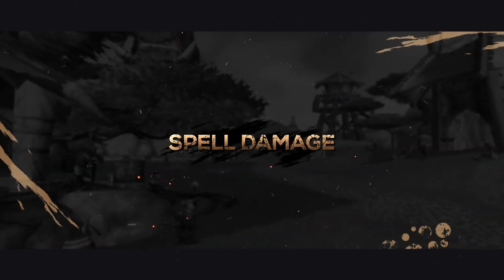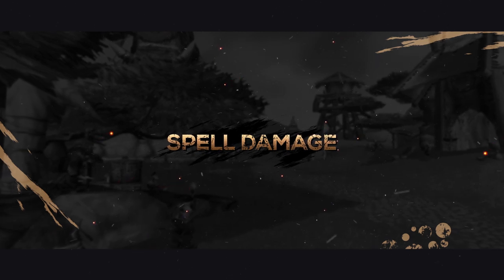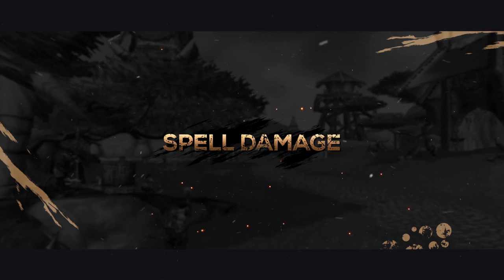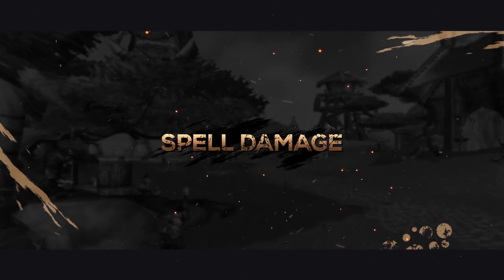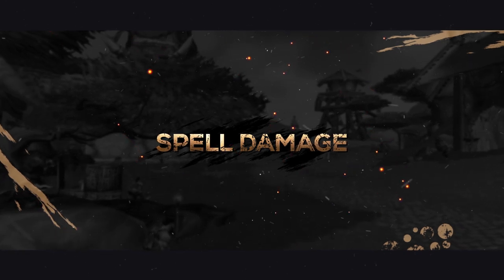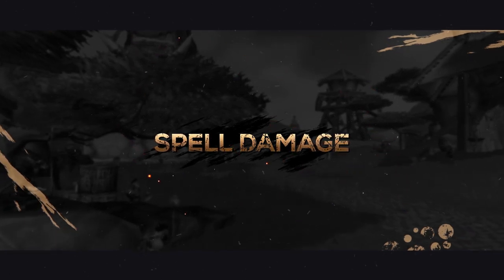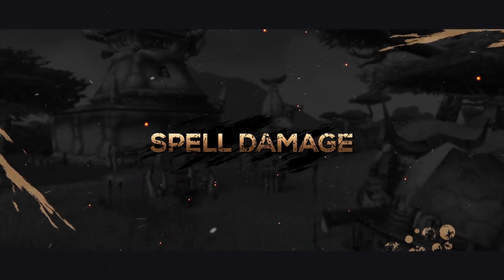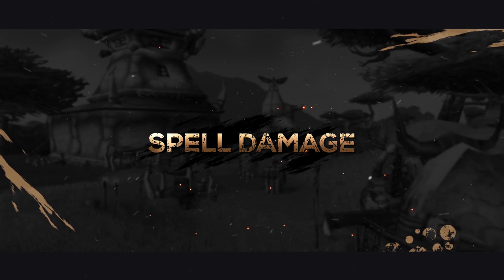Spell damage is next up on our priority list. The more spell damage you have, the more damage you deal — simple. Shadow damage is of course going to be the best, as with this spec almost all of your damage is coming from your damage over time effects or shadow spells. And in Phase 1, plus shadow damage is relatively easy to come by, with Scholomance and Strat on Deadside both dropping some very good items.